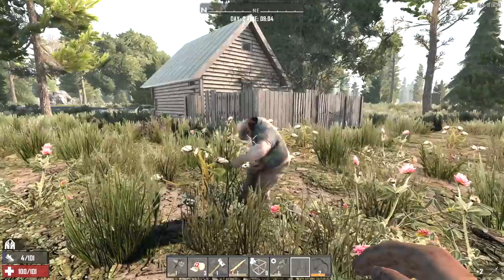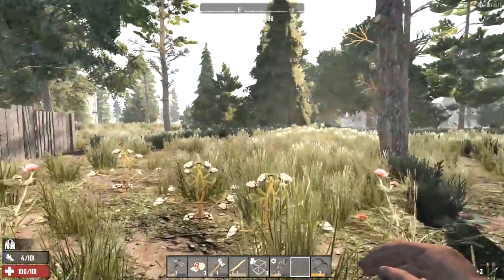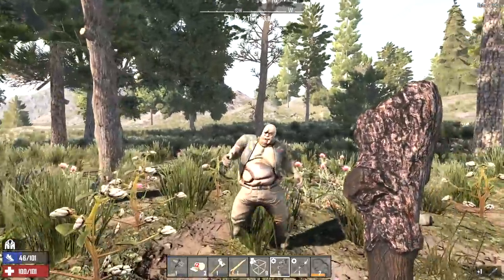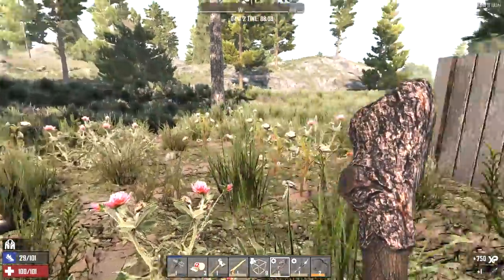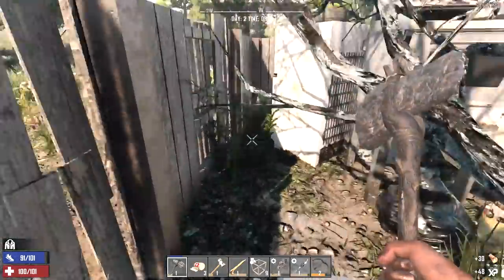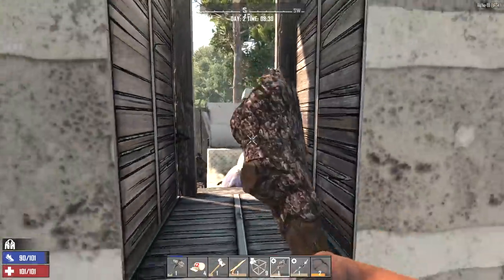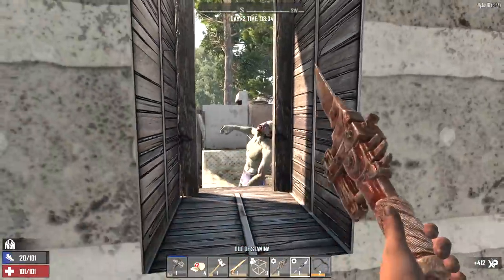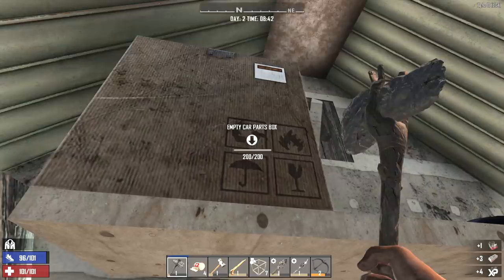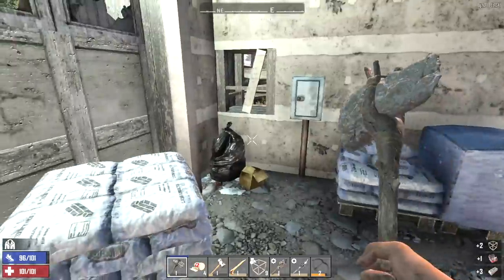There's the headshot right in his face, but that didn't kill him. Oh, we missed. We are out of stamina. Let's go get our spear and finish this guy with the bat. Good night. I think we're clear. Oh, another repair kit and some forged iron — we'll take that. We got a shovel so we can dig up all this stuff too.